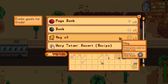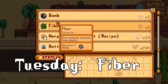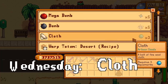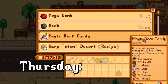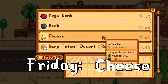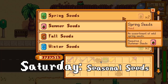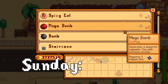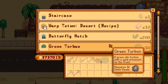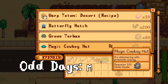Now for the dailies. On Monday you can pick up some hay. Tuesdays she offers fiber. On Wednesdays you can pick up a bolt of cloth. On Thursday you can get a tasty magic rock candy. On Friday there's cheese on the menu. Saturday is a little different with four items — each of the seasonal seeds. And on Sunday she trades for staircases, which can be really helpful if you're heading into Skull Cavern. On alternating days she has some exclusive clothing: on even days the magic turban, and on odd days the magic cowboy hat.